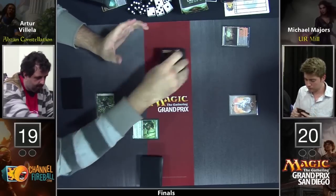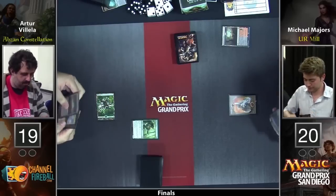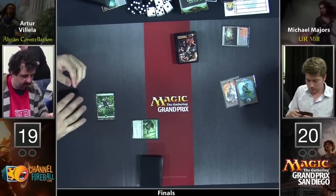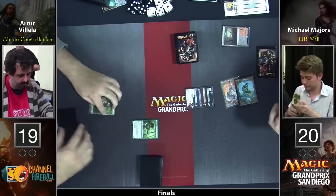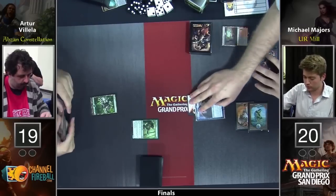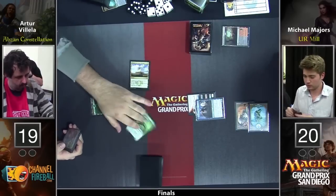A Mountain to start things off for Michael Majors. And it's no surprise that the 27-land deck wants to fetch end of turn to not draw more lands. Here's another key card for Mike — it's Jace, Vryn's Prodigy, another card that we've seen in multiple different decks, a real player in Standard.